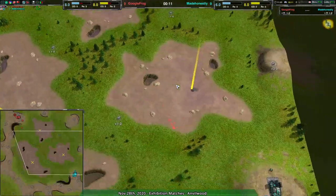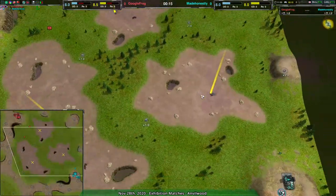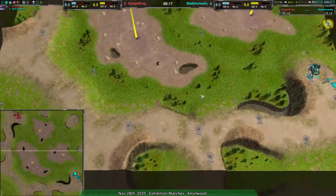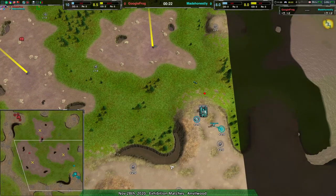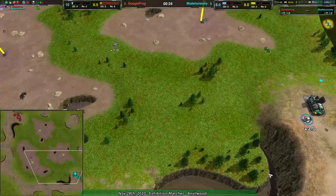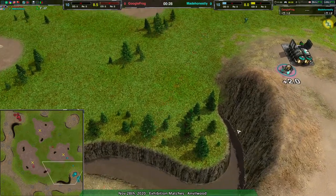We are in Anvilwood, a map where I haven't seen spiders actually. It's not surprising — there aren't a lot of cliffs. Not that spiders technically require cliffs, but they benefit a lot from them. This map doesn't really have cliffs — well, it does have one, but it is a spider-proof cliff with the water in the way.